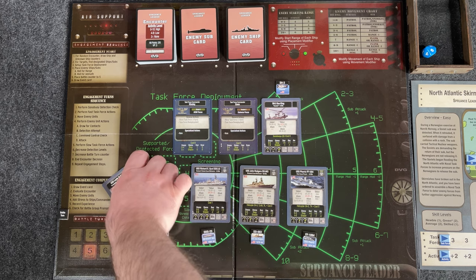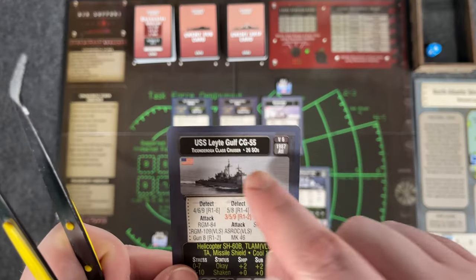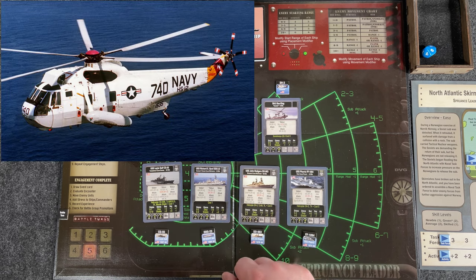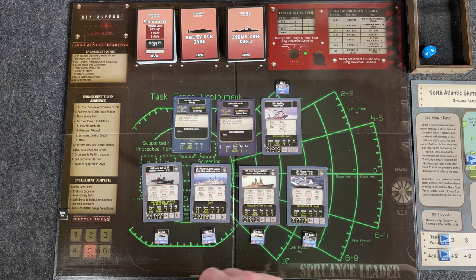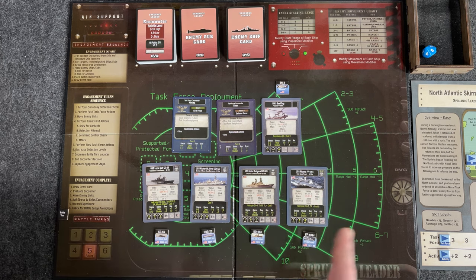Actually, I need to correct one thing — the USS Lady Gulf shouldn't be a veteran, she should be skilled. I picked the wrong card since I'm using my one skilled slot for the Ticonderoga-class cruiser. We also purchased an SH-3 Sea King helicopter flying off the John Rogers. We have two task force commanders: Kinsley and Ewan, one with an ASW (anti-submarine warfare) focus. Out of our 80 SO points, we spent 73, leaving 7 remaining, which rolls over. So we'll get 20 plus 7 — that's 27 SO points for ordnance before our first mission.